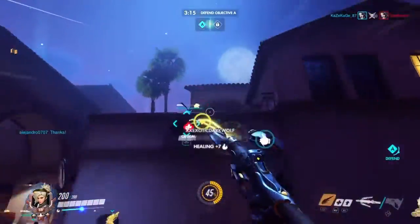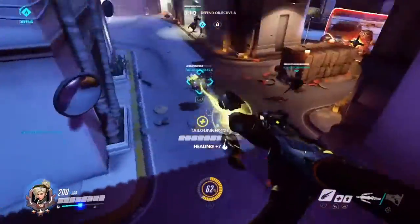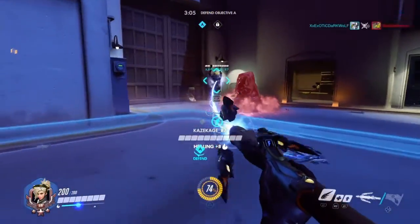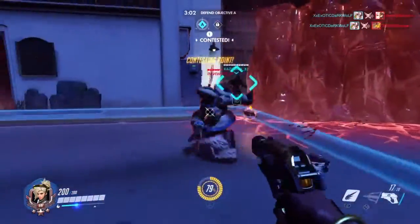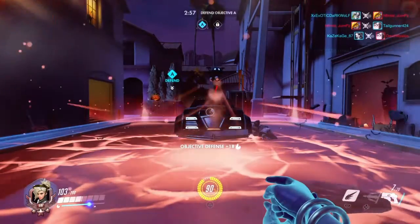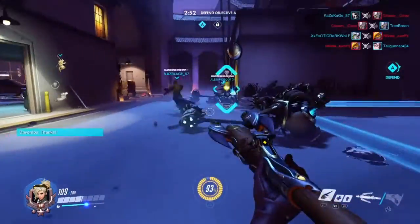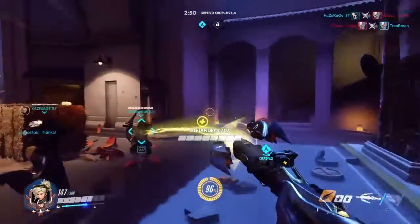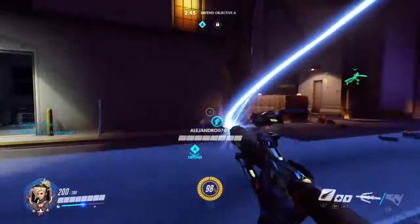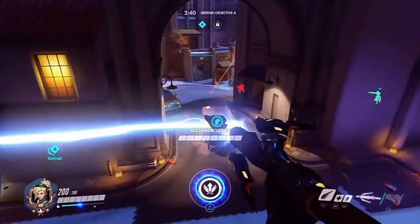Let's talk about her primary weapon — that thing with the fingers, whatever it's called. It has two rates of fire: you can fire orbs and use the laser beam that locks onto enemies. The orbs seem to travel a little bit faster. However, the laser beam's range was increased — it looks like it was probably doubled based on the gameplay I'm watching. So you don't have to get as close to people; Symmetra can now be a bit further from opponents when tagging them with her laser beam.